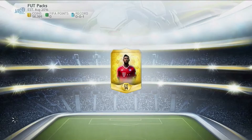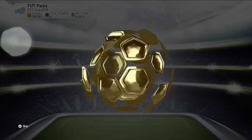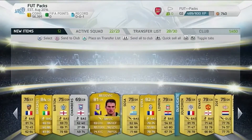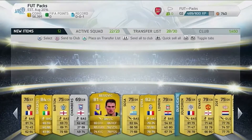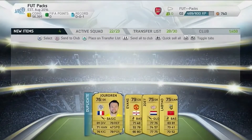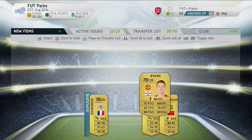Let's open this pack — Alaba on the front, 25k. What are we gonna get? After this we've got two packs left. Balzagli — not the best. We've got Begavich as well, so let's send that to the club. We've got a lot of transfer list space. And we've got Evans — he might go for quite a bit.